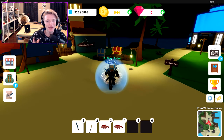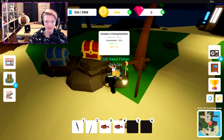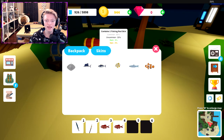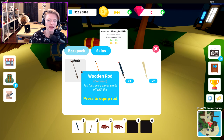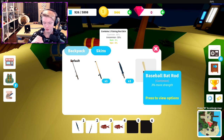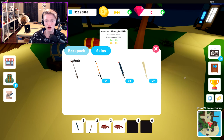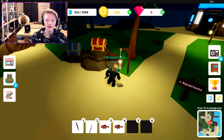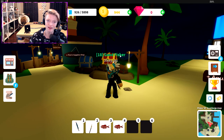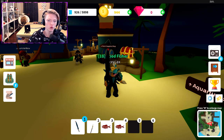For the last major tip — this is more mid/late game — you definitely want to buy rods, because rods have skills. The default one has no skill, but for example the baseball bat rod gives 3% more strength for better fishing, and the umbrella rod gives 5% more reeling speed. I'm personally trying to get the rare or uncommon rod that gives extra fish luck — instead of fishing 100 fish and getting one legendary, you'd get about 50 fish with one legendary.